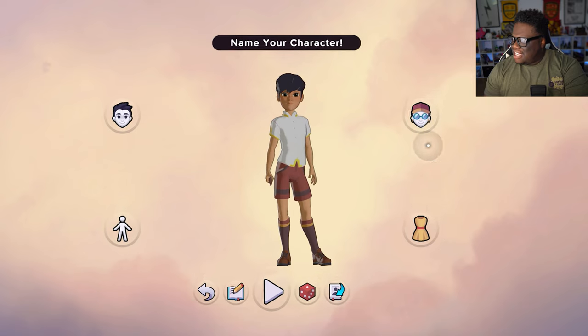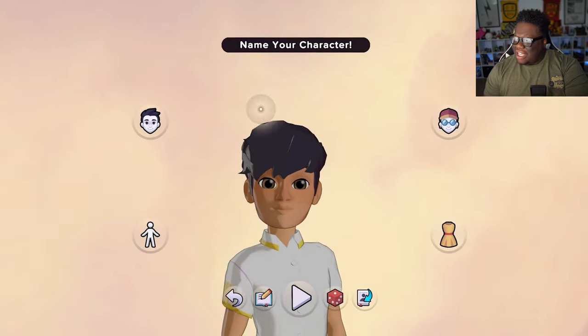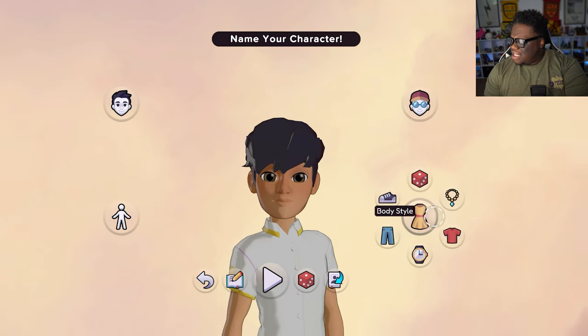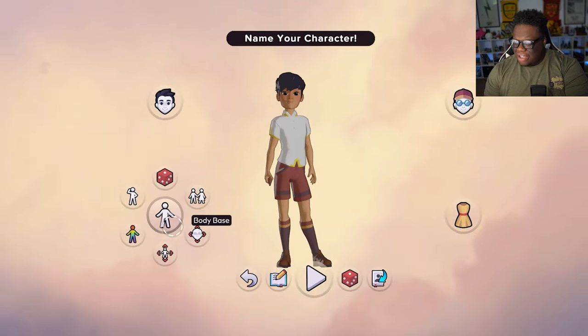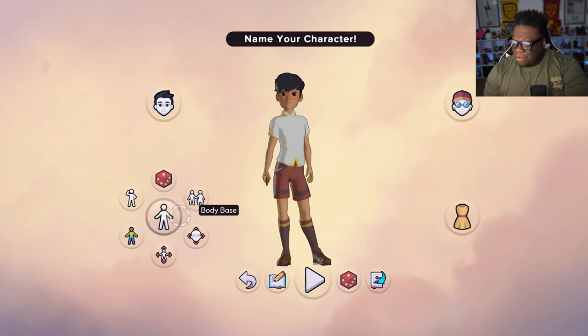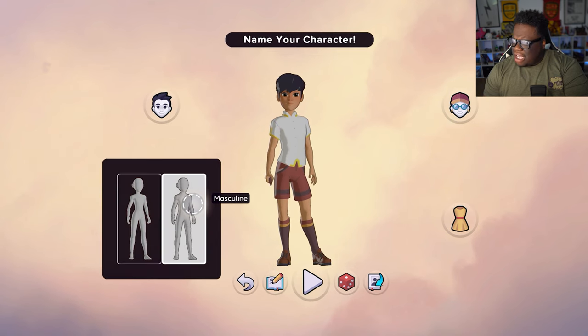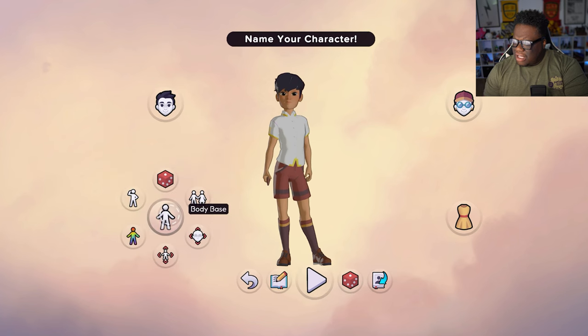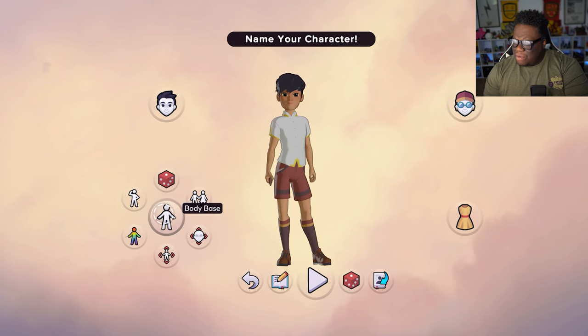We have the character creator. You can go to head accessories, head base, head style, body style, body base. Let's do body type — okay, so you got two to select for. I don't want to do random.